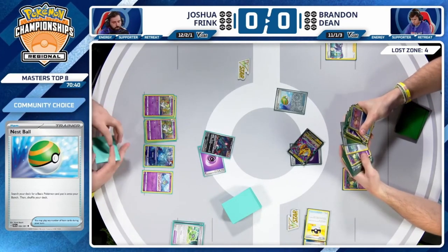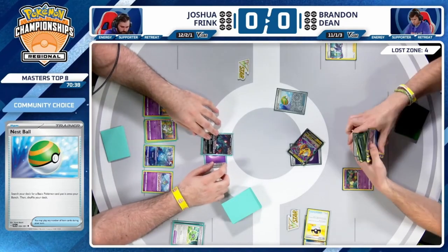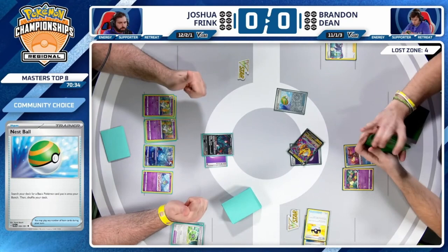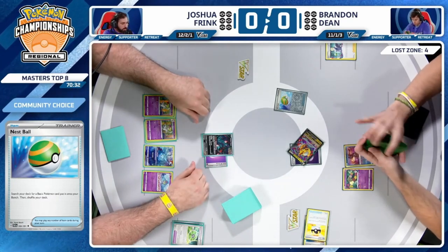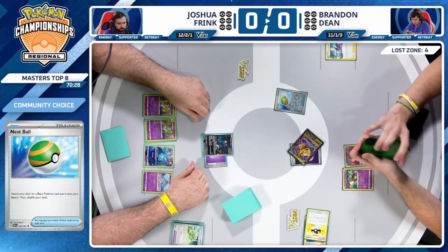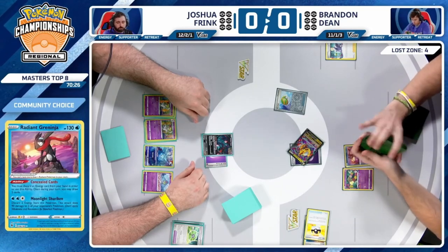Well spotted by Joshua to play down that Manaphy and avoid any shenanigans. This would be a scary turn to potentially run into Moonlight Shuriken, although it is pretty difficult when you're only staring at Colress's Experiment as your way to get cards into the Lost Zone. Flutter Mane is pulling its weight.